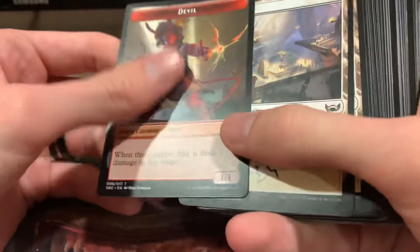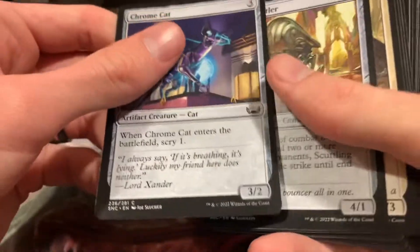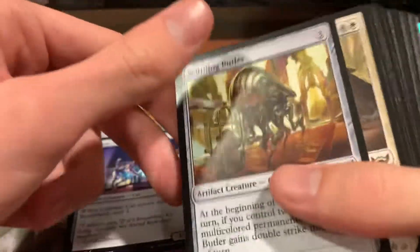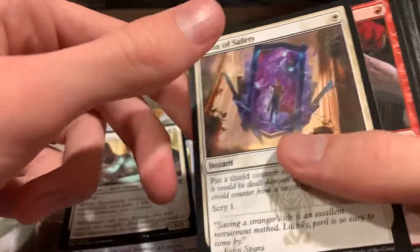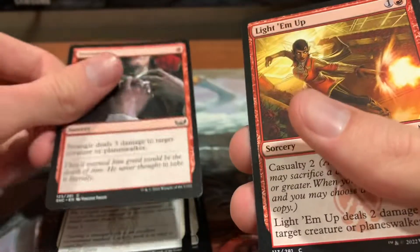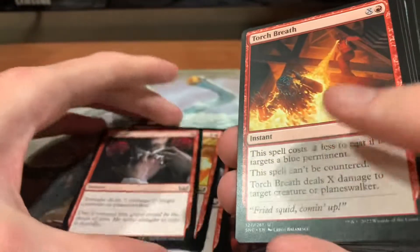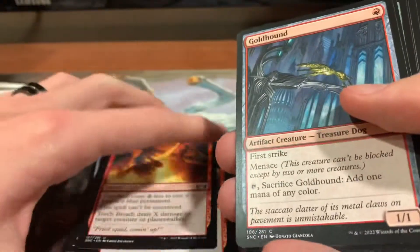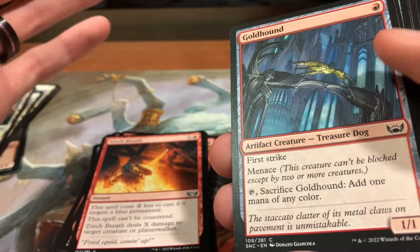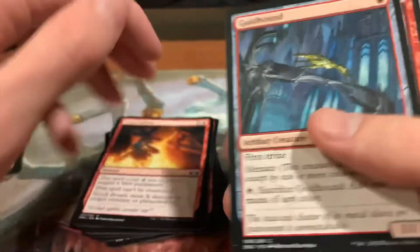These should already be pretty much sorted by color, but we'll see. I got a Double Token, a bunch of basic lands, some fancy ones. Chrome Cat, Scuttling Butler, Speakeasy Server, Boon of Safety — which is a great instant for one white that puts a shield counter on a target and scrys one. Strangle, basically like a Braid without the artifact removal. Light 'Em Up is pretty good, one more Strangle, Torch Breath, Gold Hound. I didn't think this was very good, but now I'm looking back at it — it's kind of insane. It's basically a treasure with First Strike and Menace.